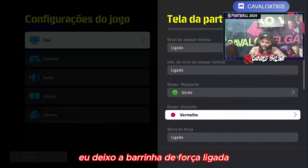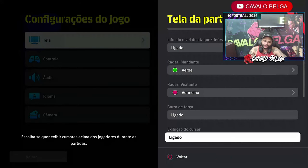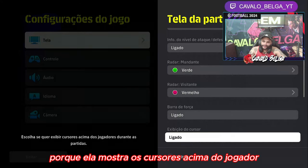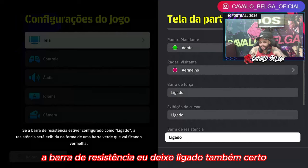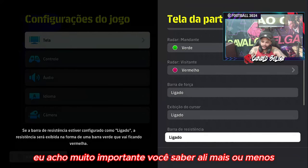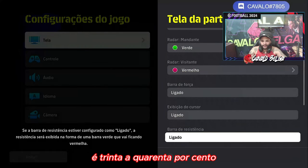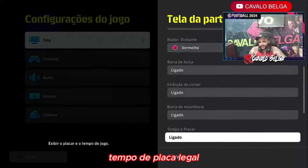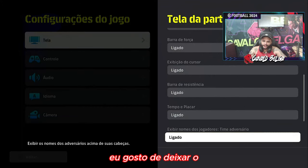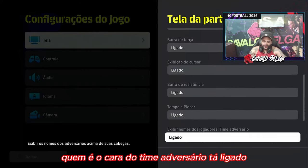Eu deixo a barrinha de força ligada, a exibição do cursor ligado. Essa aqui para mim é importante, porque ela mostra os cursores acima do jogador que eu vou tocar ou vice-versa. A barra de resistência eu deixo ligada também, porque eu acho muito importante você saber mais ou menos quanto — de 30% a 40% eu já procuro trocar o jogador. Eu gosto de deixar todos os jogadores com o nome em cima, pra saber quem tá com a bola, quem não tá, quem é o cara do time adversário.